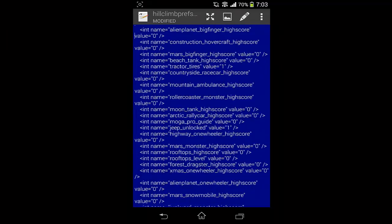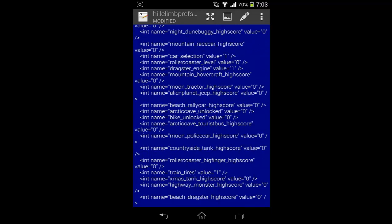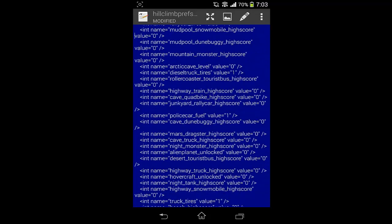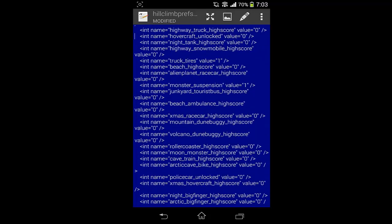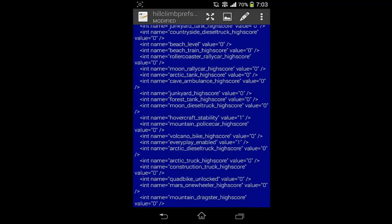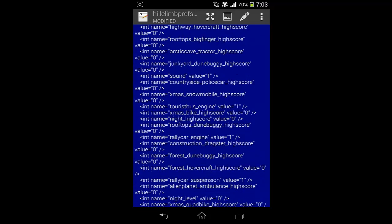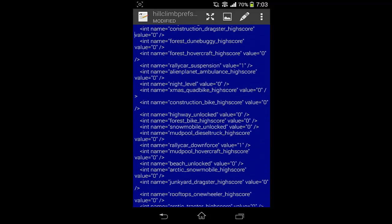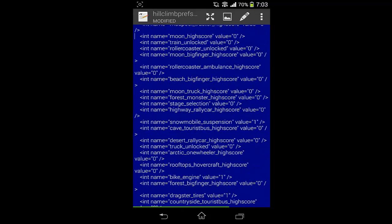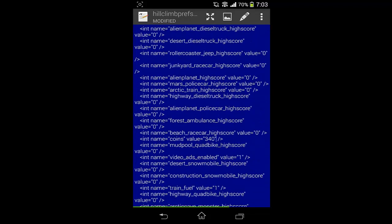Now we will go to coins. Coins should be near the bottom — just above the bottom there will be a value of 340. Here it is — you can see 340.